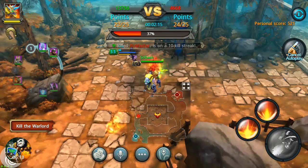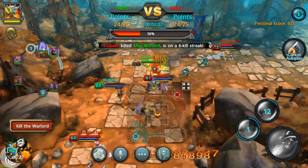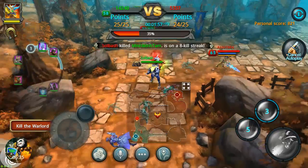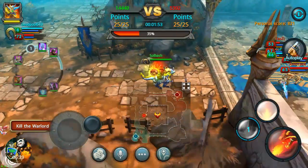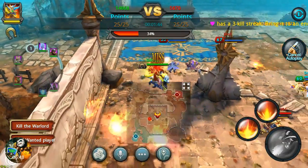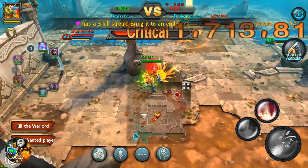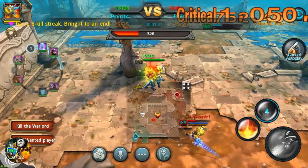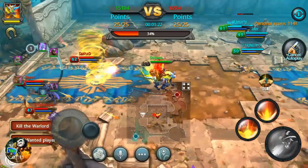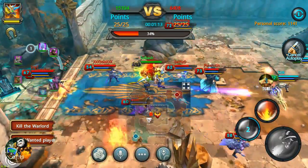It looks like they're just steadily trying to flow in. That move right there should take quite a bit from them. Let's use the AoE ability — that does massive amounts of damage. This guy right here, I don't know why the autoplay is not working correctly. It should be taking them out. Let's use this special ability to take some of these guys out — nice range on them, and 2,887,000 damage from that special ability. I got silenced, so we're going to back off.